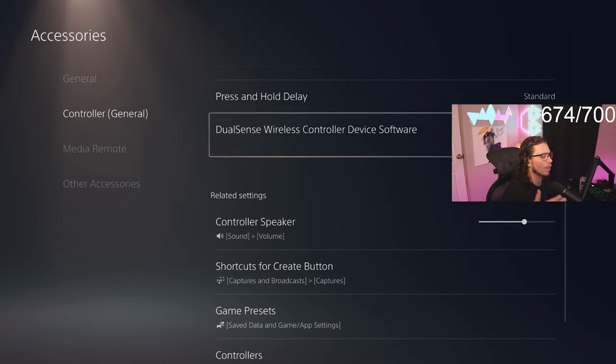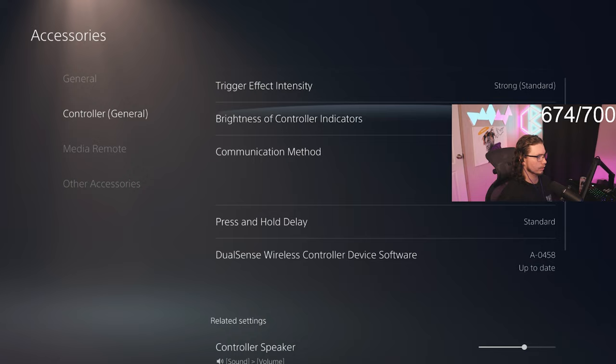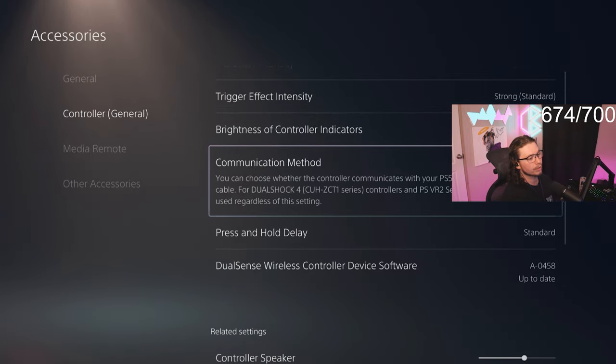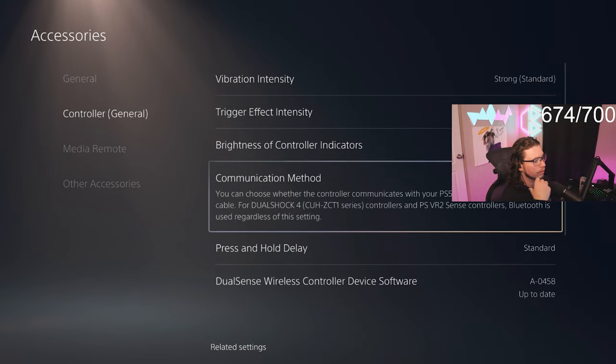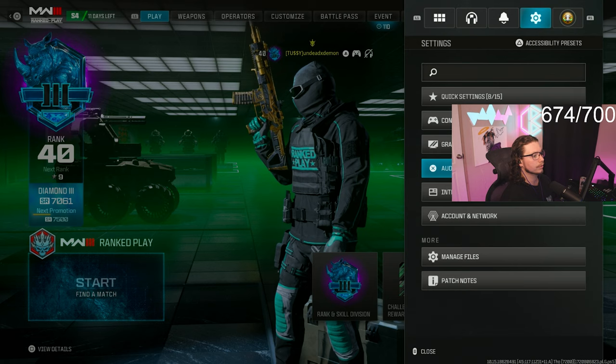On accessories, make sure you have Bluetooth on, because the best response time from controllers on PlayStation is actually through Bluetooth — not wired, which makes zero sense. On communication method, make sure you put it on Bluetooth instead of the cord. Unless you have a DualSense Edge controller, use Bluetooth.